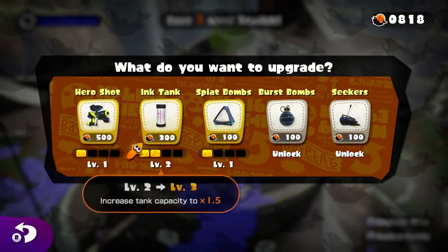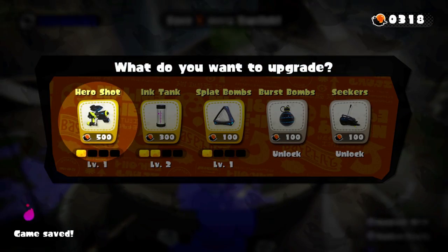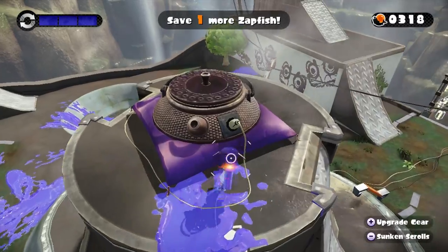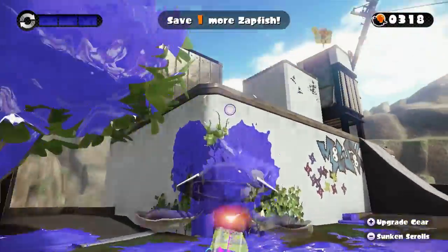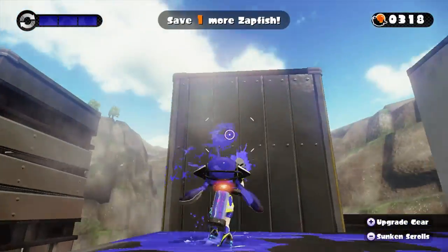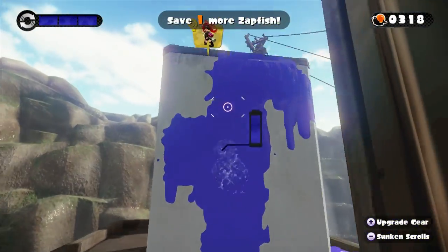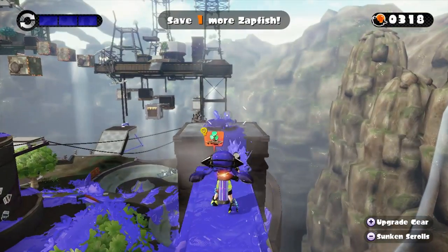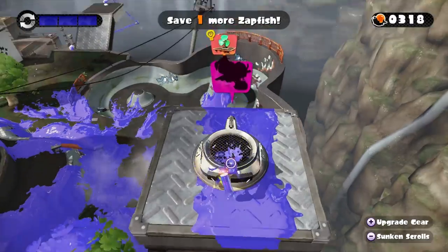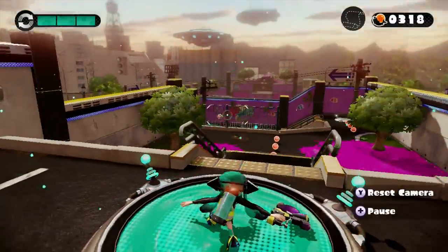Hold on — first, let's upgrade the Hero Shot. Need more zapfish. So where is it? Oh, it's up there! I think I found it. Sorry — I was being stupid for a long time. Let's get up there now. Level 9: Unidentified Flying Object. Let's go in and do it. We need one more zapfish after this. Let's see what we got here.